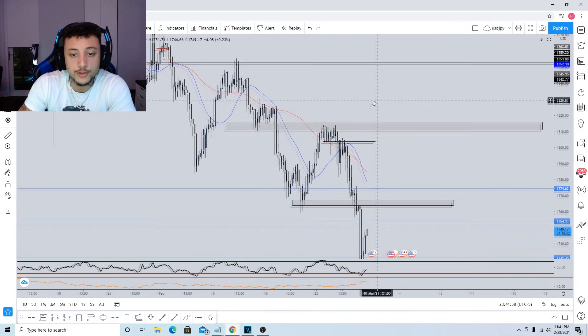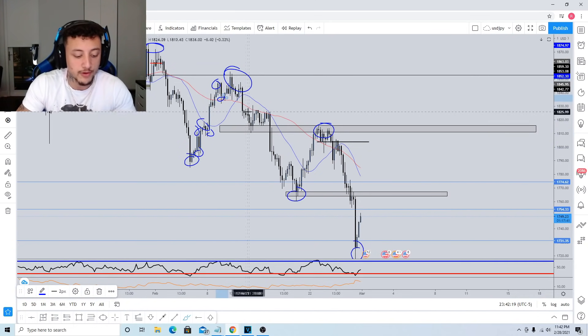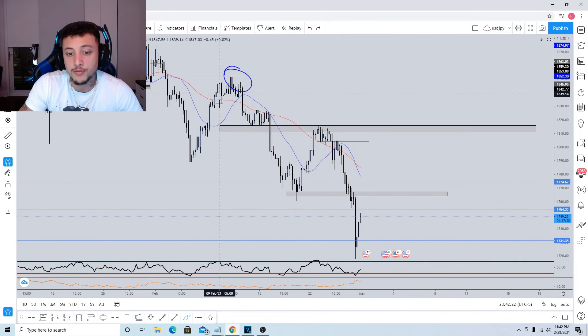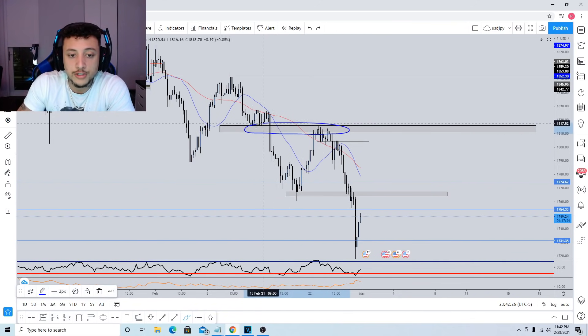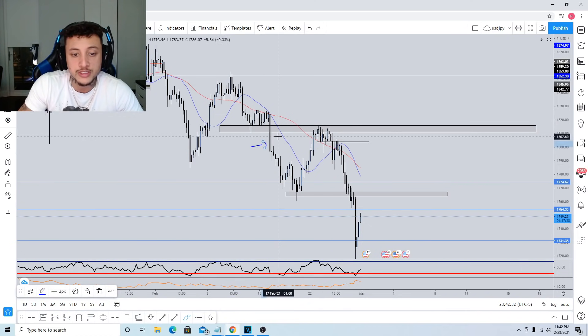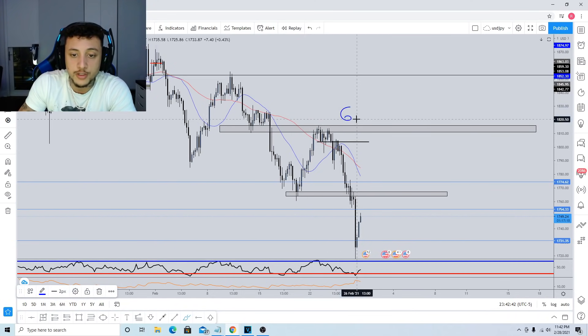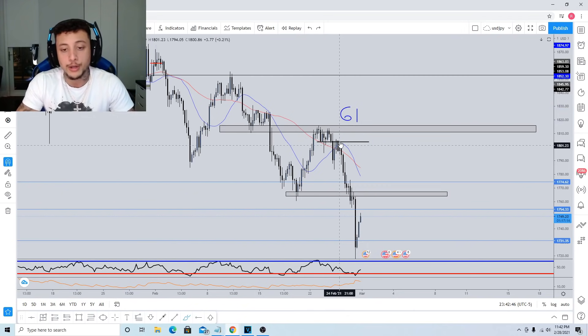We have our main structure points: lower high, lower low, lower high, lower low — and within the trend there are other trends. We can have higher highs and higher lows on lower time frames. Just keep in mind where your main structure points and minor structure points are. This was an area of interest where buyers held a certain level — then sellers broke under. Notice what happened: when sellers broke under, price came all the way back up, tested it, and then continued to trade lower.